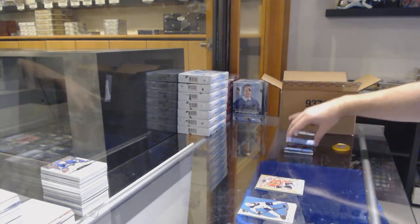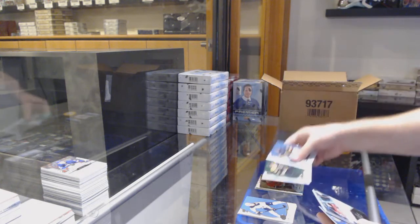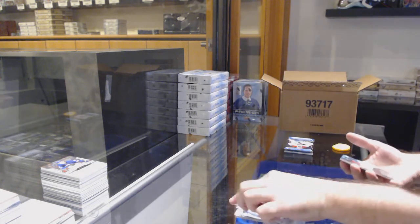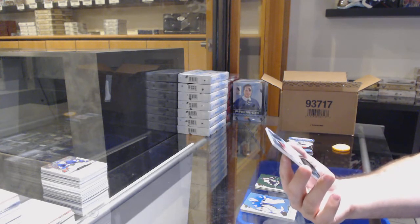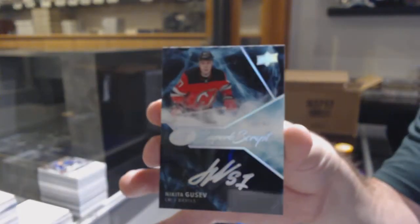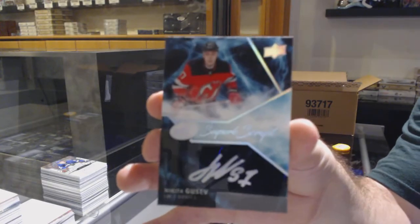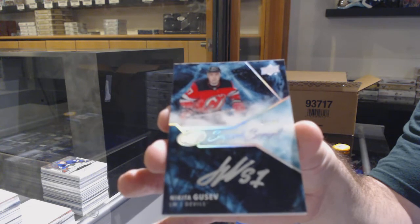That's what happens when you're just a fanboy and you're completely biased. We've got a Bergeron green for the Boston Bruins and a 4.99 superb script auto for the Devils — Nikita Gusev. Gusev, superb script for the Devils.